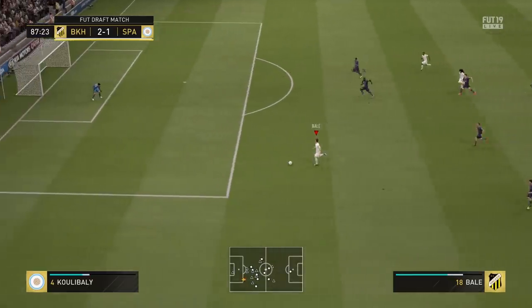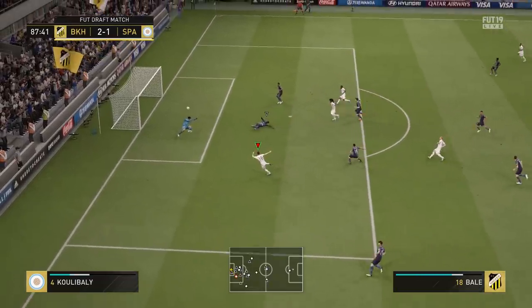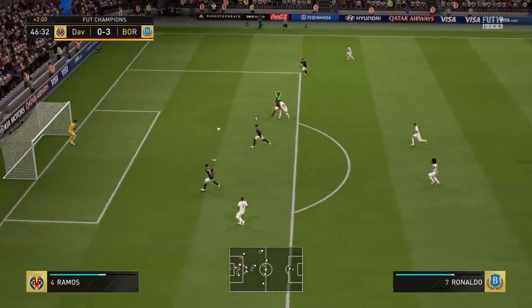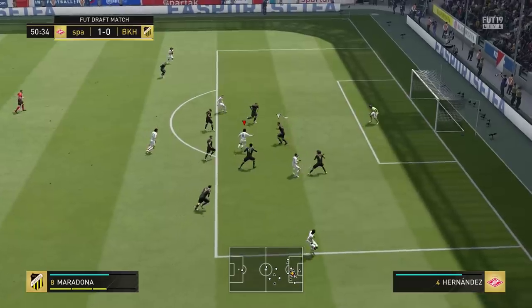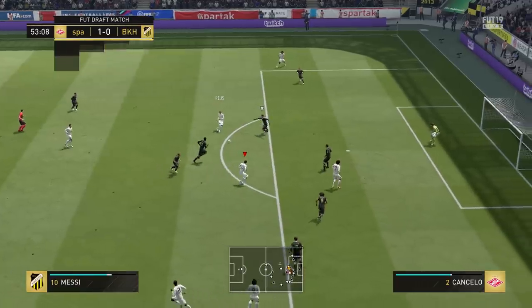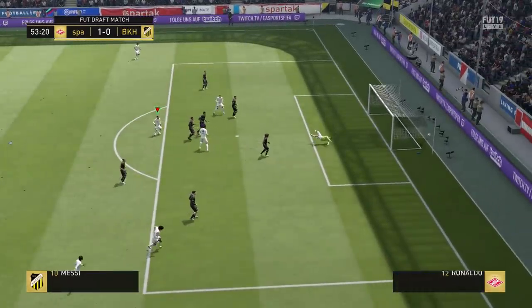The third key is, if possible, to slow down just before the shot. If you take a driven shot running at full speed it will be more inconsistent than if you are just jogging. Here you can see from the same game: Example 1 — using the driven shot at full speed; and Example 2 — driven shot at jogging speed, and we have a goal.